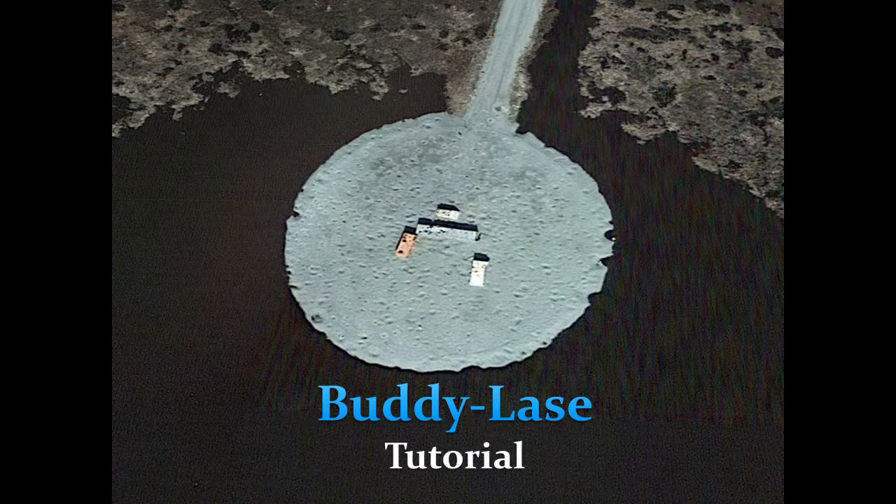Hello and welcome to Bluezone. In this video we are going to cover buddy lazing. Buddy lazing is used when you're in a team of two and you want to bomb a specific target — essentially one person does the lazing and the other person does the bomb dropping based on where your laser pointer is pointing.